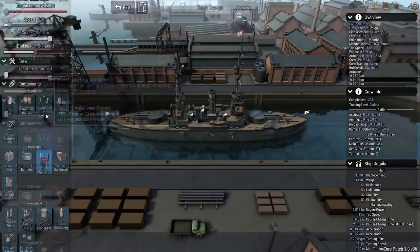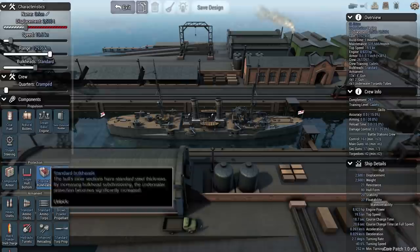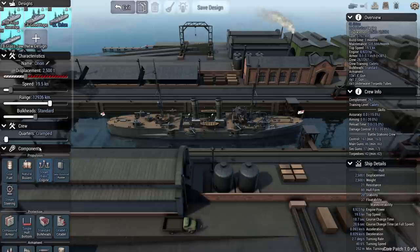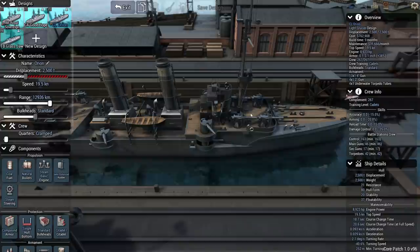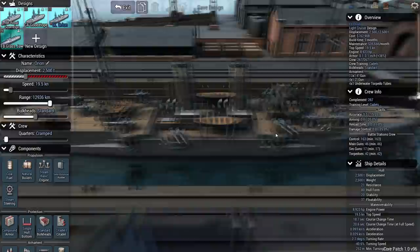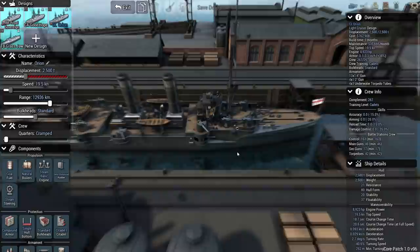I was really surprised with the light cruiser design. It's 1,000 tons less than the heavy cruiser — so 2,500 tons — but we were able to get up to 3.1 inches on the main belt. I wonder if the armor layout on a CL hull covers a proportionally smaller space. She makes 19.5 knots, with 12,000 kilometer range, still standard bulkheads. We were able to fit 13 4-inch guns in open mounts, giving us a broadside of up to seven 4-inchers, plus four 2-inch guns in casemates and four underwater torpedo tubes — all while maintaining 19.5 knots.